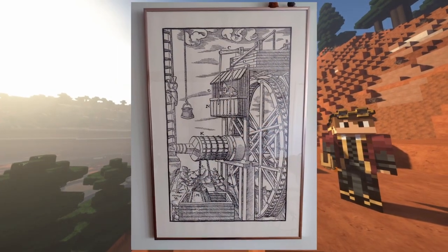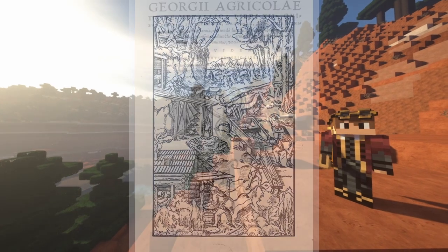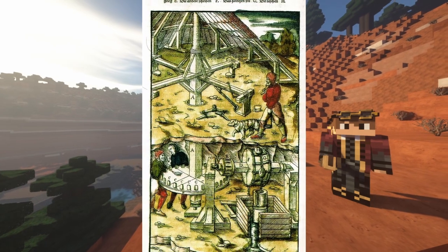I was at my friend's place the other day, and he has these posters on his wall from a 500-year-old book on mining called De Re Metallica. The posters fascinated me, and I started thinking about how cool it would be to build the machinery from them in Minecraft.